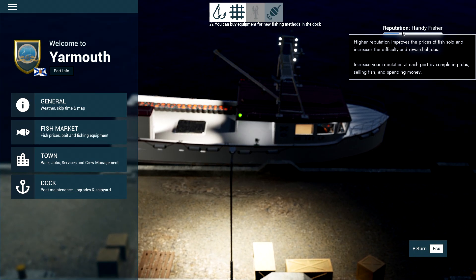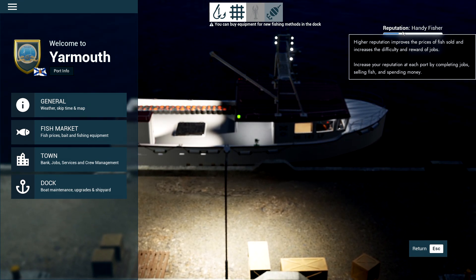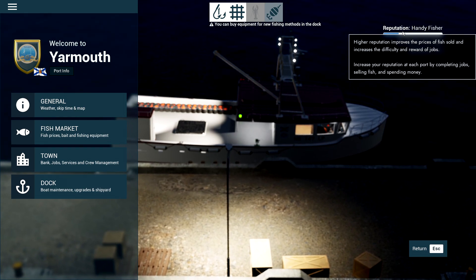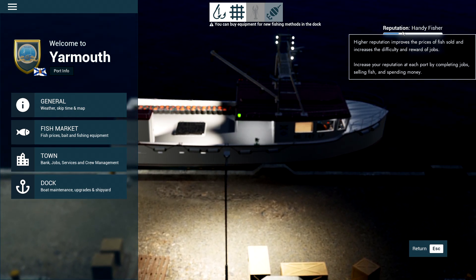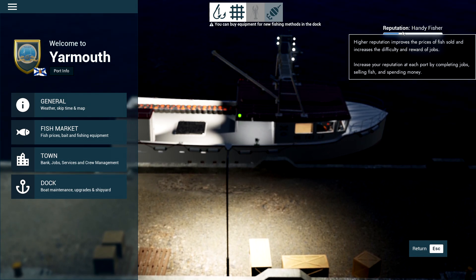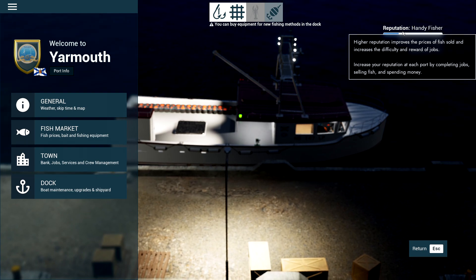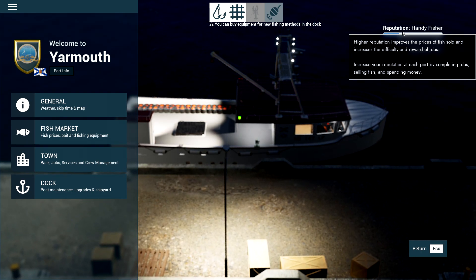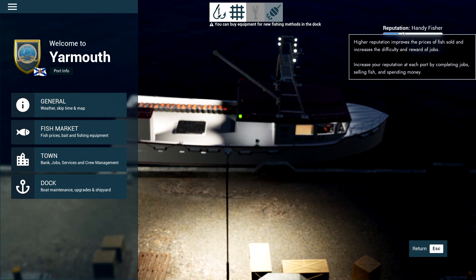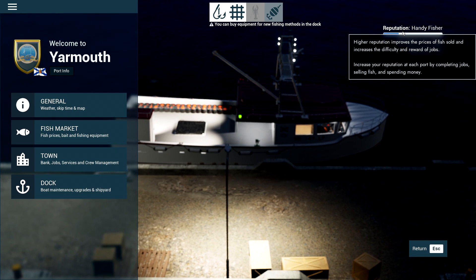Next up, if you look at the top right of the screen you have a reputation. Higher reputation improves the prices of fish sold and increases the difficulty and reward of jobs. Increase your reputation at each port by completing jobs, selling fish, and spending money. If you've got good prices at one port, keep selling there because the more you purchase boats, upgrades, and sell your fish, the higher your rep and the higher your fish prices will eventually be.